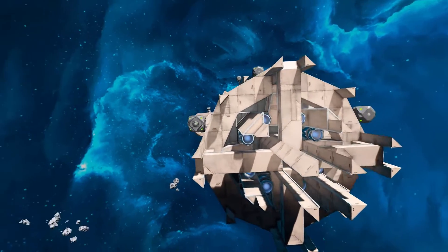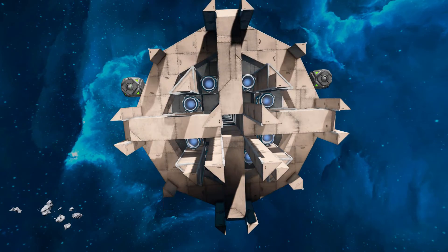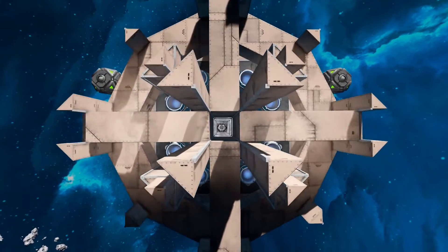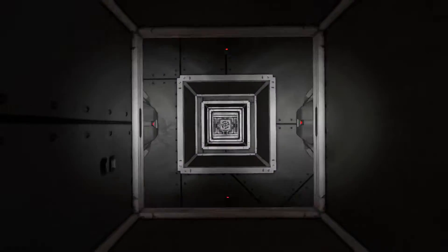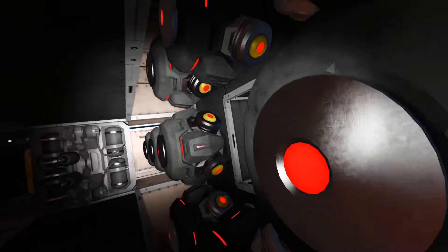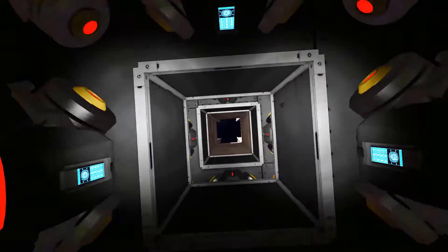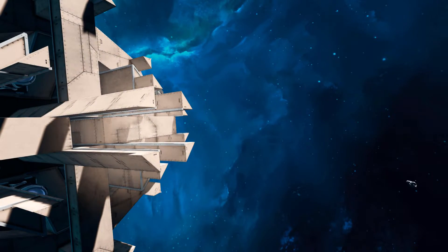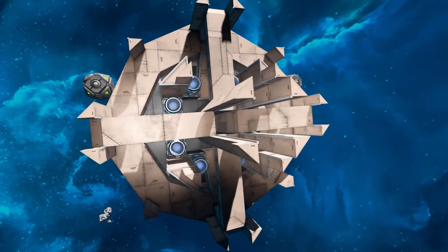We've got these blocks that go all the way around here, and we've got some thrusters inside to help us with our stopping speed. This little gap right here will lead all the way down to our special custom cannon, which is right here. Those two welders will weld up our custom payload, and all the gravity generators around us will fire this out at quite high speed through that little hole at your enemies. I'll come back and show you that a bit later.